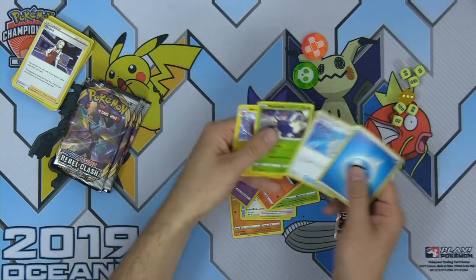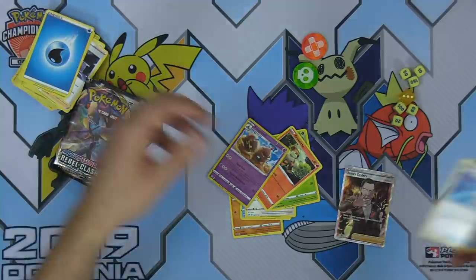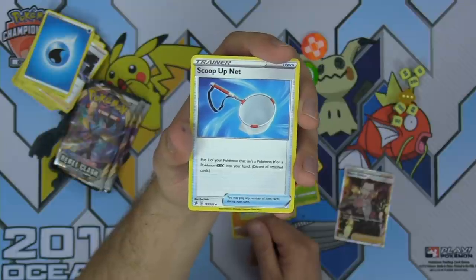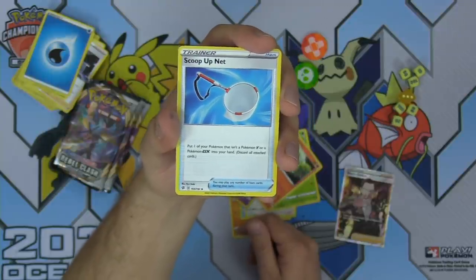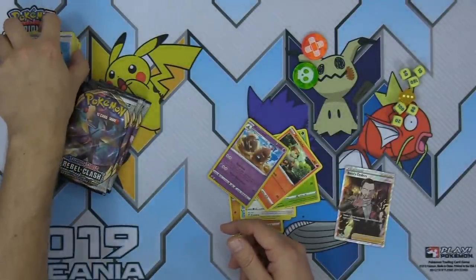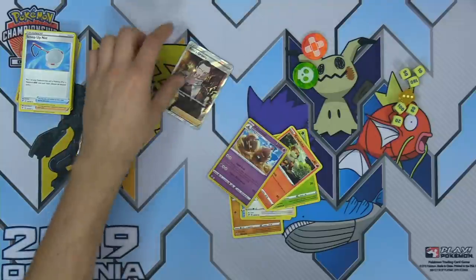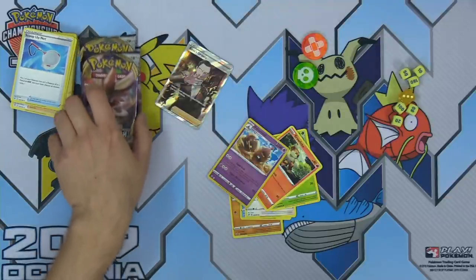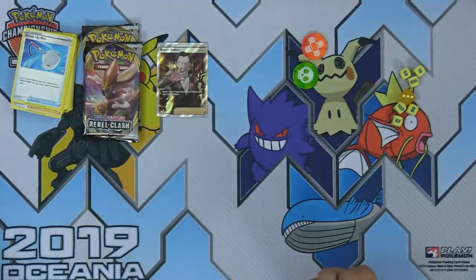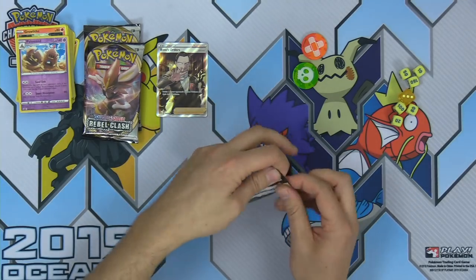Scoop Up Net — another great card from this set. Allows you to put one of your Pokemon that isn't a Pokemon V or GX into your hand. Super good — playable with Jirachi, Mew, Mewtwo — a whole bunch of different combinations. That's a card we're going to see a lot of going forward. Cannot believe the Boss's Orders pull.